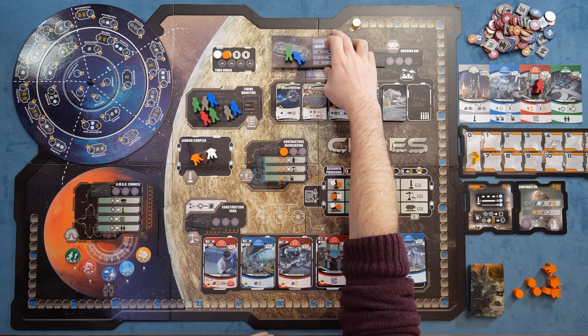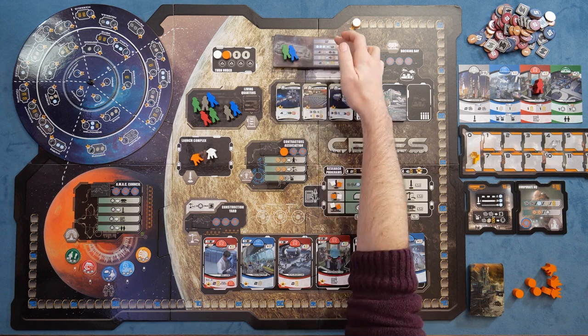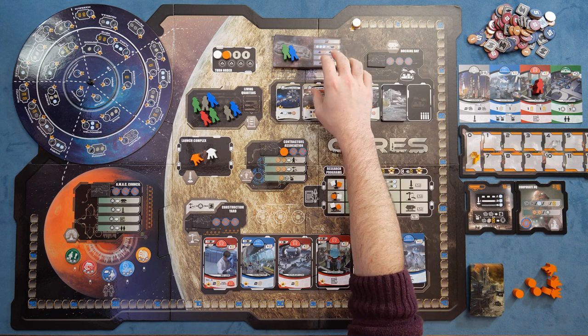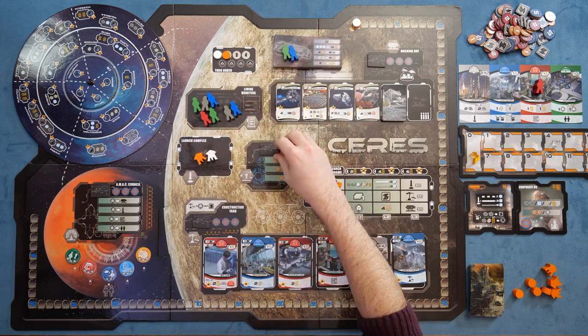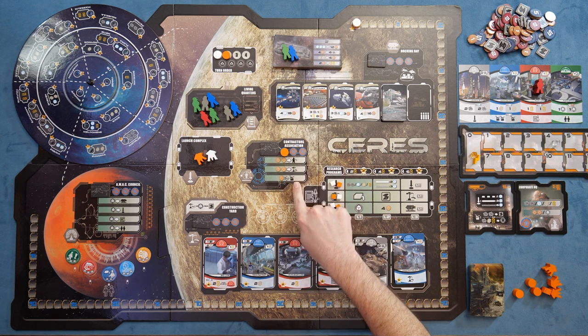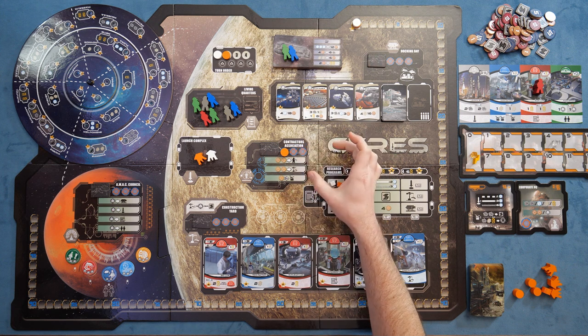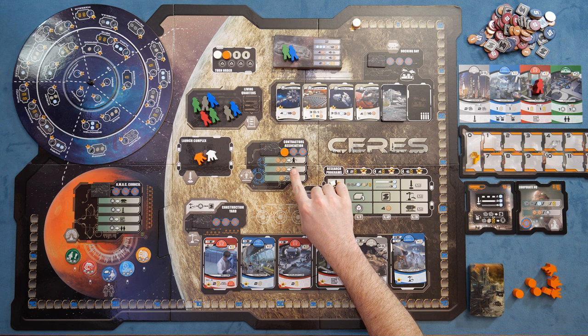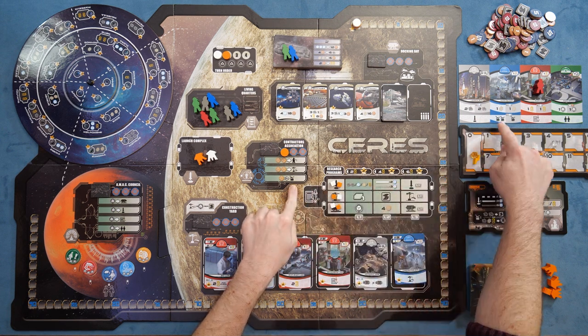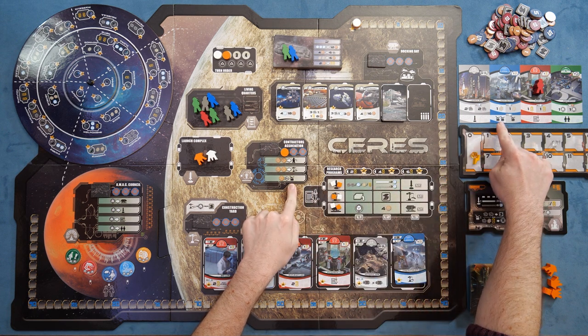You can place a person here and activate those. Over here is the Contractors Association — a way to pay in credits to take additional actions. All these symbols will be covered in other areas, but it's another way of getting to various spots you might not otherwise reach. You can see many of these symbols are present in different areas, including your own personal board, as well as different opportunities for creating different types of resources in the game.